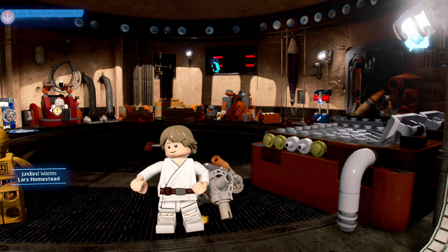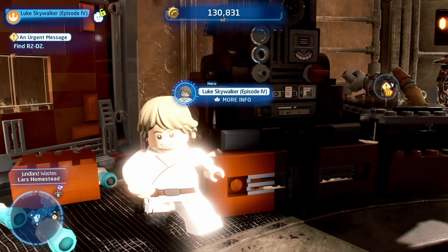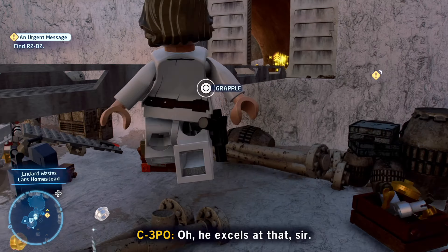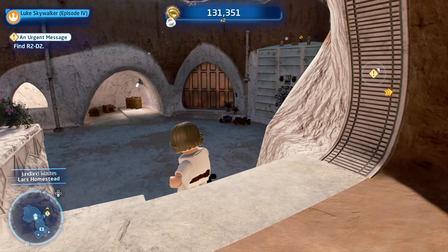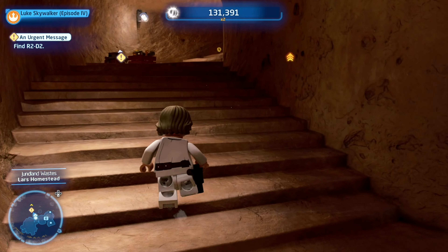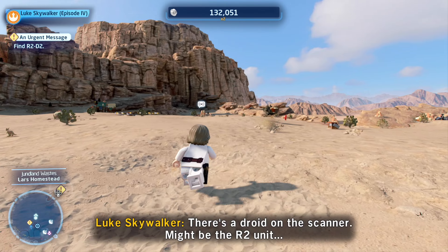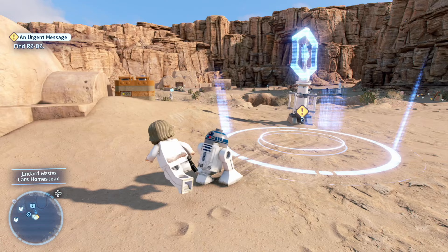Alright, here we are. Getting to play as Luke Skywalker, finally. Very exciting. Let's head on out. Here we are in the Lars Homestead as well. We can go inside the Lars Homestead — how cool is this? But we'll stick to the story for now. I keep saying this, but everywhere you want to go that's in the movies, even if it's just from a few minutes in a scene, you can go to. It's incredible. They've outdone themselves.